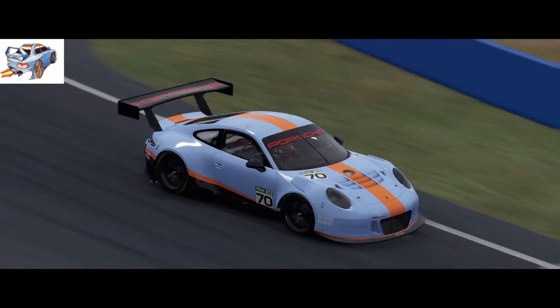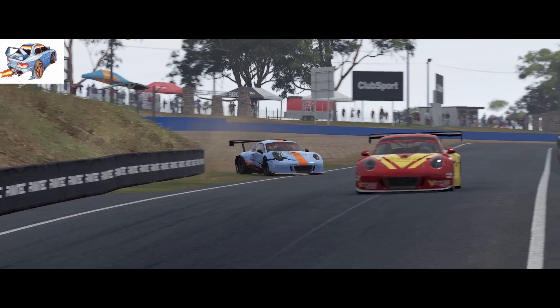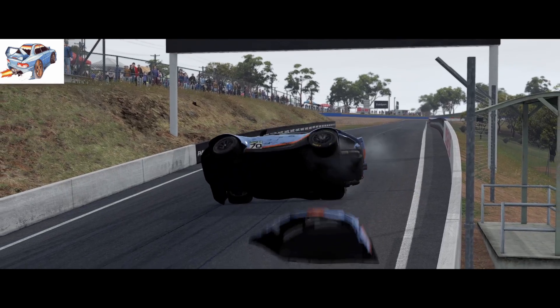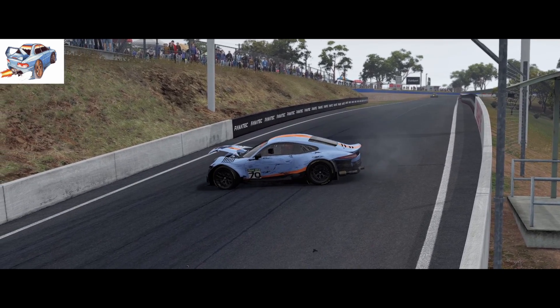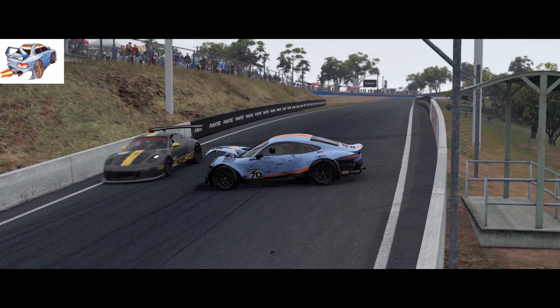I'll show you this quick example, because this is when I think the damage model and the crash physics work really well. I love the way — as I made the mistake on the curb there — the car came and hit the wall. It went to turn over, skidded on its side for a little bit, and then finally turned over as it slowed right down. And the AI are being clever again.